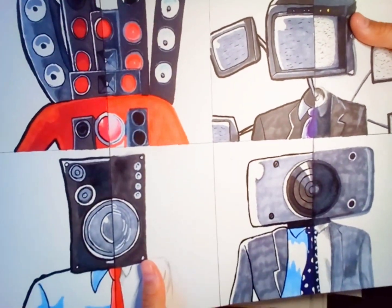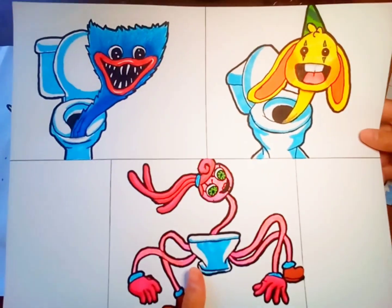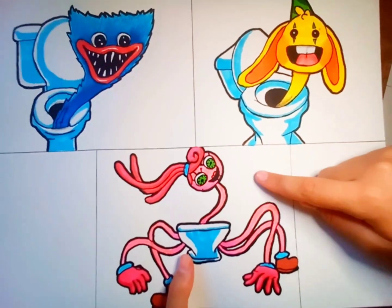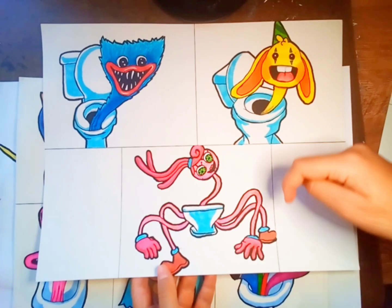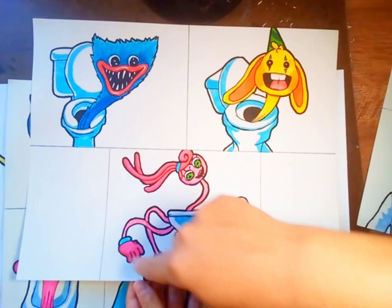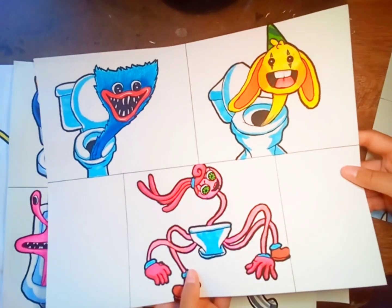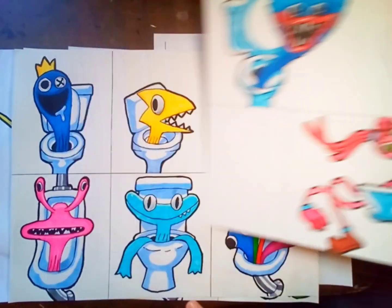Next we have the Poppy Playtime Skiddy Toilet. Here we have Huggy Wuggy, Bunzo Bunny, and Mommy Longlegs. I made this one a little bit spidery, so that her legs and limbs just stick out at the side. This one's really cool. I like Bunzo Bunny, I also like Huggy Wuggy. I like them all.